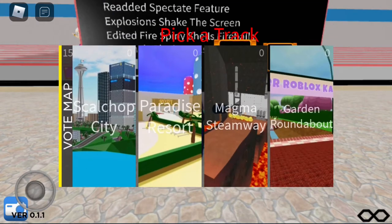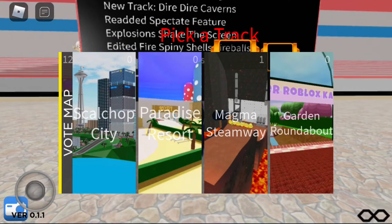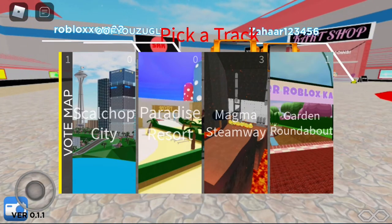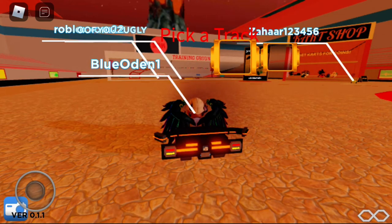Next up: the re-enabled suspect tape feature is now in the bottom corner and it actually works. And then finally, there's a new track — Dire Dire Caverns. Out of the voting results, this cup will be known as the Magma Cup.